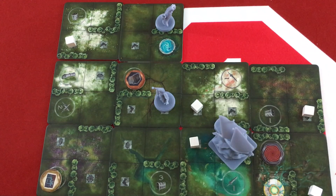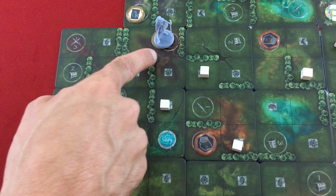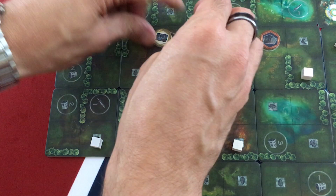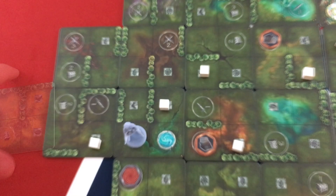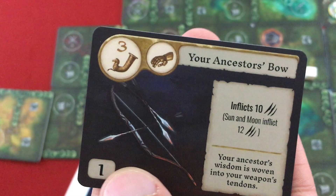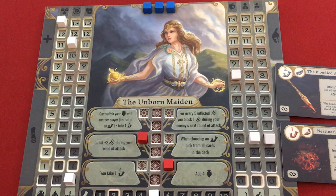The Youngest Son removes one innocuous tile and passes his die roll. With seven movement and three actions, he resolves two word-of-wisdom spots. One cartographer card says: return one tile to the map with objects unusable. He adds a random tile back and takes a level three artifact: Your Ancestor's Bow, which inflicts 10 damage one time. He upgrades his love and gives another boost to the party. The Unborn Maiden removes one more tile, moves five spaces toward the fight clusters, and gives herself an upgrade plus boosts the Youngest Son's love.